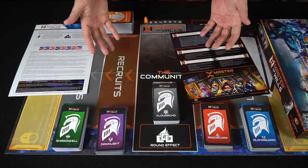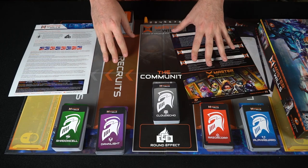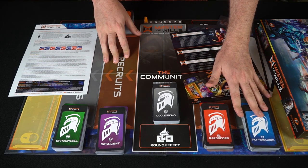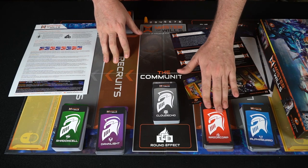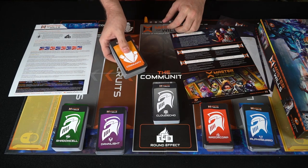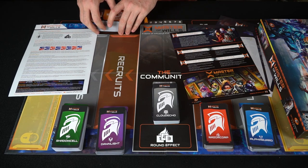Here is Master of Wills and all the expansions. You have Razor Corp and Alpha Guard — these are the base corporations each player or team will choose to start with. You'll also have this big stack of community cards, which you shuffle up and deal six in the middle.